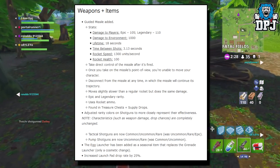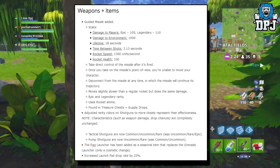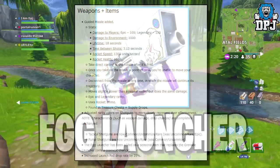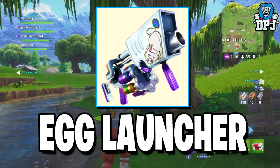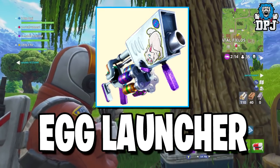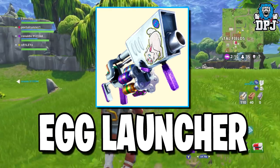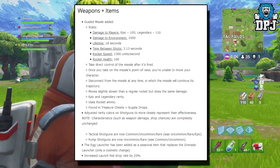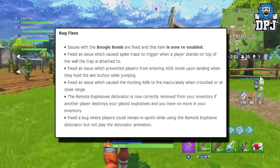The egg launcher has been added as a seasonal item that replaces the grenade launcher — only a cosmetic change. I've actually covered this egg launcher a few times and I never thought it could be a replacement for the grenade launcher just for Easter, but it actually makes sense. So yes, the egg launcher is now in the game in replacement of the grenade launcher. Also, increased launch pad drop rate by 25 percent.